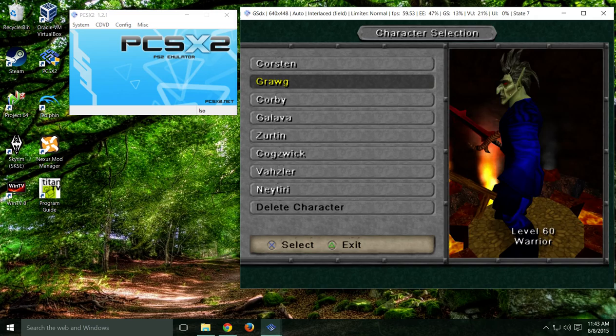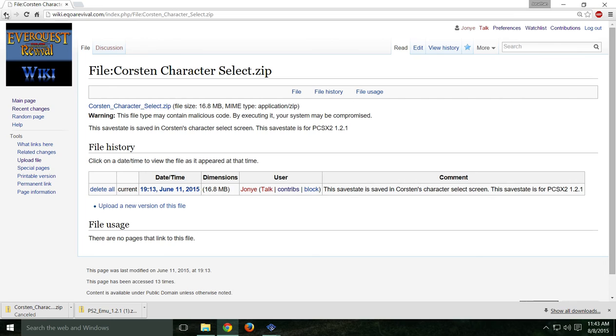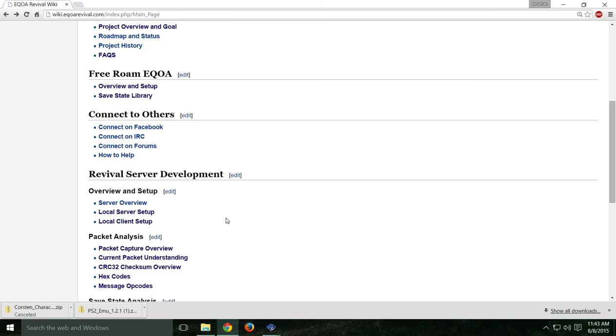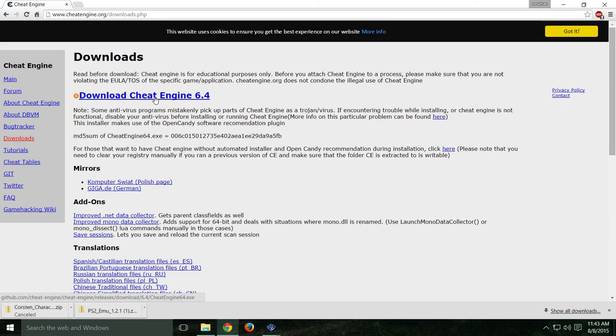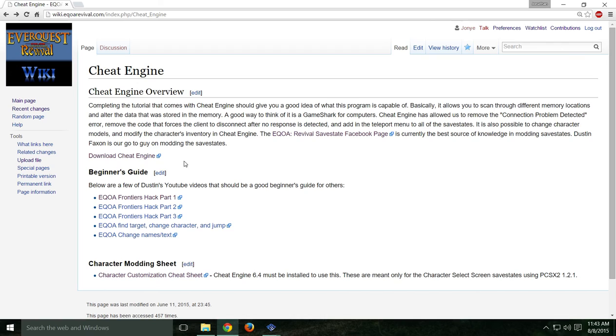Like I said before, this won't time out. Now we're going to use a cheat sheet that Dustin made for us, which is really easy to use, and we're going to totally change Corston into something totally different. Go down on our wiki page to the Cheat Engine overview, click on it, and download Cheat Engine right there. Just run the regular Windows installer. When installing, do a custom install and make sure you uncheck the extra stuff it wants to install along with Cheat Engine — it looks like spyware/malware. Once installed, it'll ask if you want to run a tutorial — that's optional.